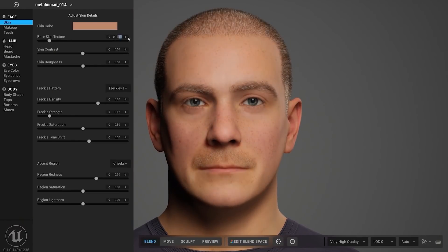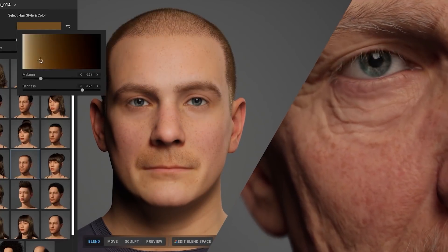MetaHuman Creator is a cloud-based, pixel-streamed tool for the creation of high-quality character assets. It is designed to be easy to use with almost zero learning curve — for practically everyone — and does not require any specialist knowledge, but with it you can create a professional asset.